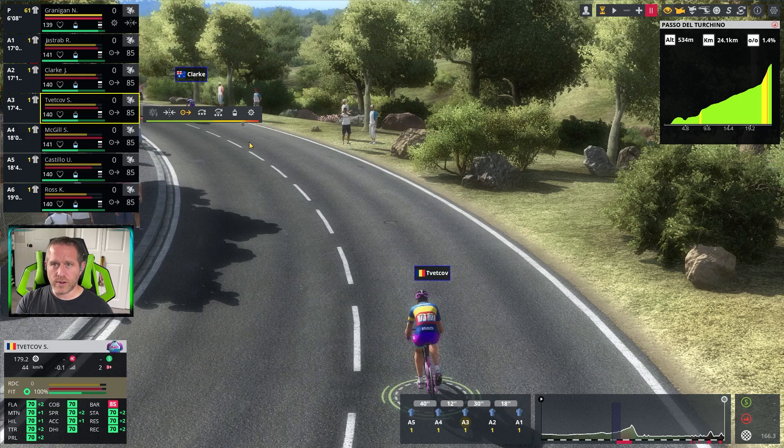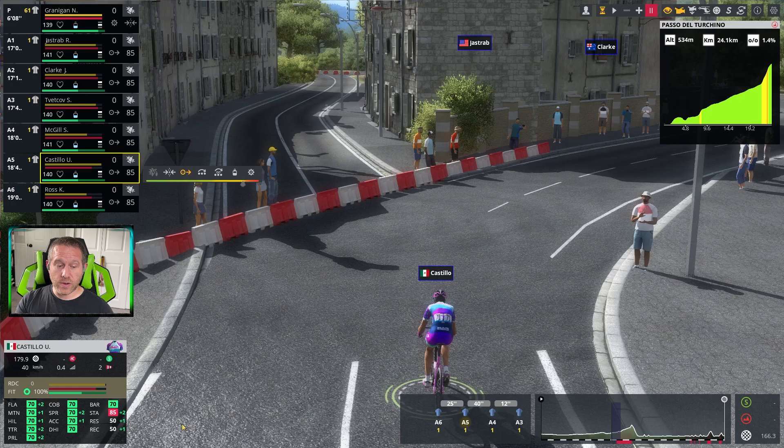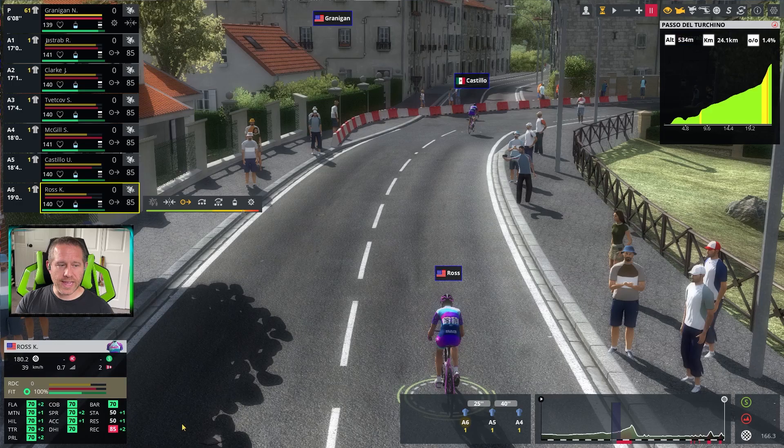Here's where we get into some variation that's important to note. McGill has 70s across the board in primary attributes, but stamina is at 50, recovery at 50, and resistance at 85 — giving him a plus-two bonus for 87 effectively. Castillo has the 85 in stamina — so 87 effectively — with resistance and recovery at 50. And Ross has 50 in both stamina and resistance but 85 in recovery.